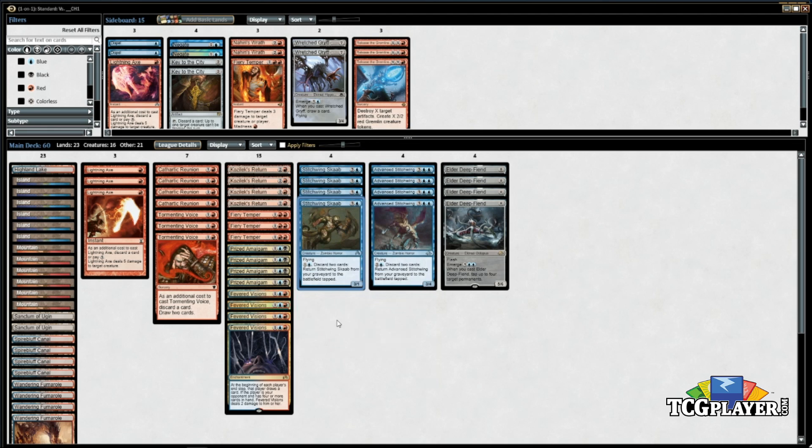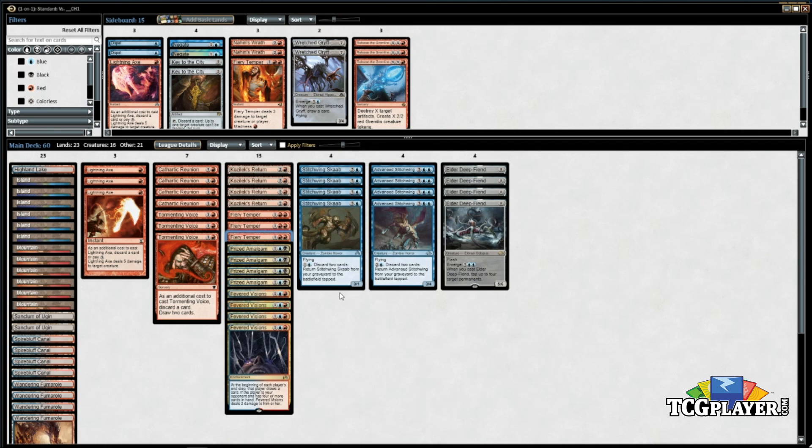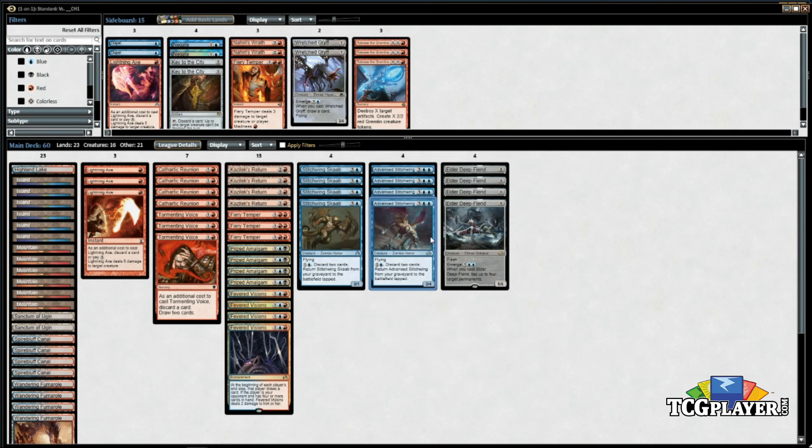Six Stitchwing cards total — Stitchwing Scab costs less so it's kind of interchangeable depending on which is better. It does die to Shock and Walking Ballista, which makes it worse against Walking Ballista decks — I actually board one out sometimes. It lets you discard on their end step during their main phase so you can get the Amalgam back, and lets you utilize Fiery Temper. Advanced Stitchwing is similar but a little bigger; costs one less mana for the hard cast at five, which means your Deep Fiends cost one less.